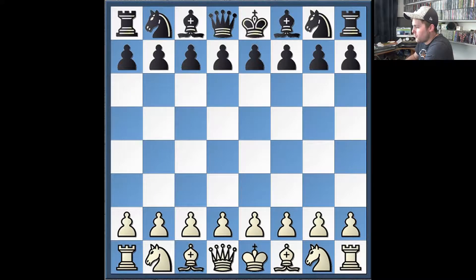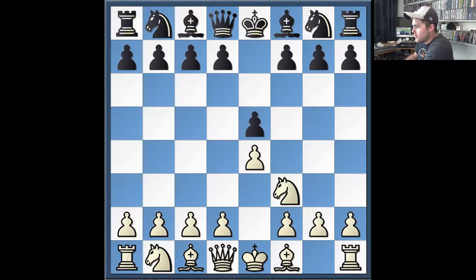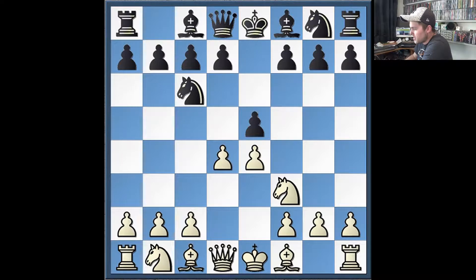The game kicked off with e4. He responded with pawn to e5. I developed Nf3, Nc6. I was looking for a type of game where I was able to attack, and it's kind of hard to do that when he has a pawn on e5. So the best way to get rid of it is just to exchange it. I played pawn to d4, and he took.